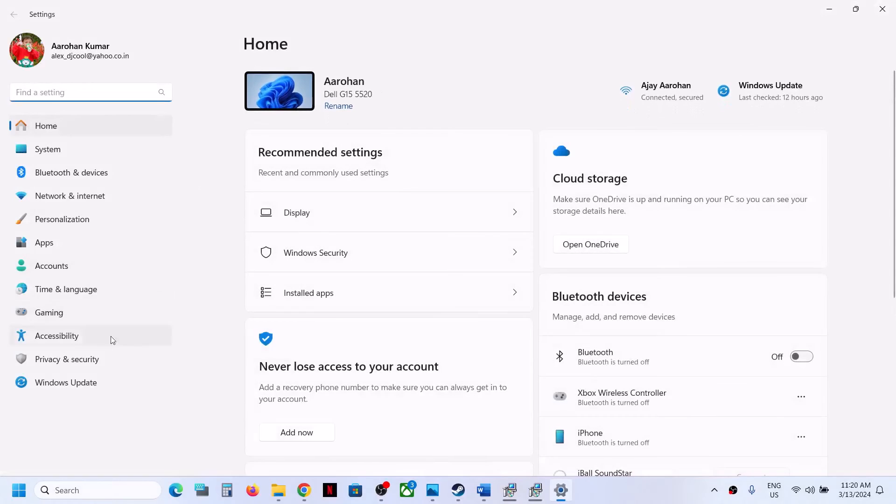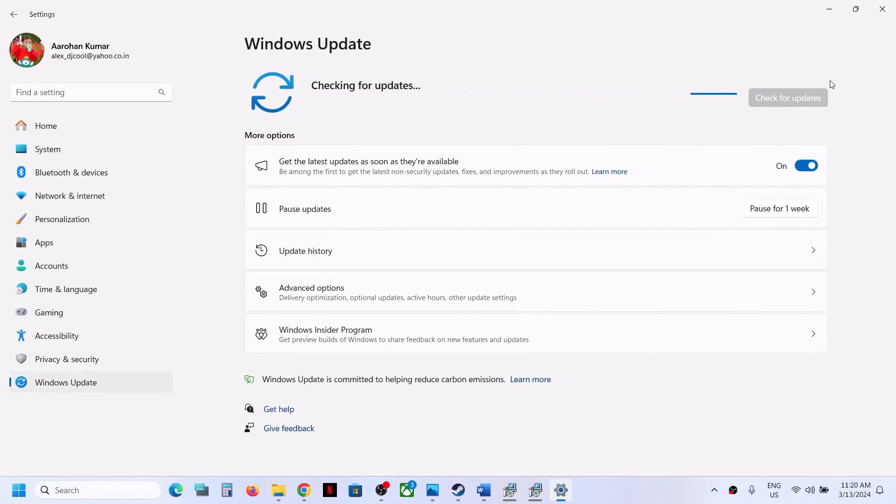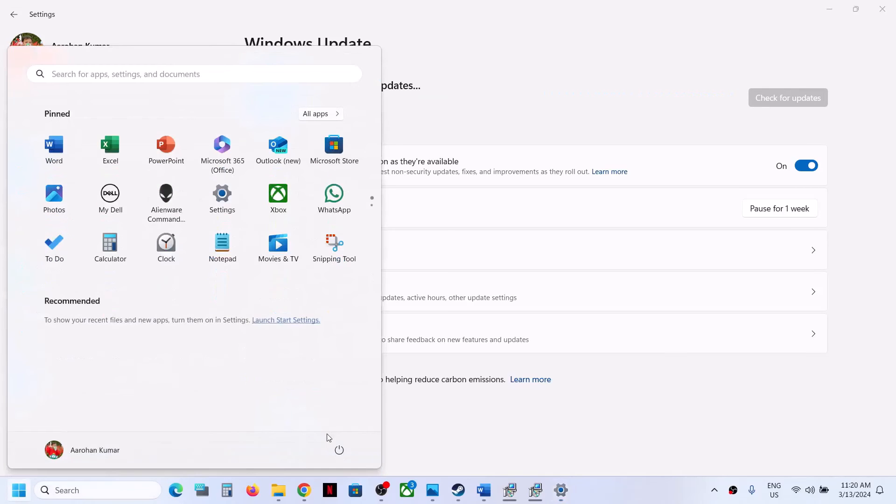The next step is to update Windows to the latest version. Open Windows Settings, go to Windows Update (or Update and Security), and click Check for Updates. Once all updates are installed, restart your computer and after the system restart launch the game.